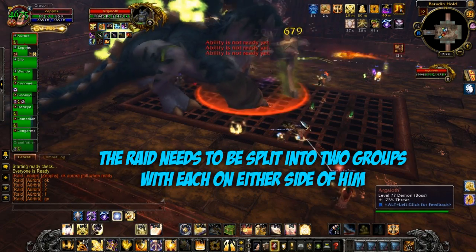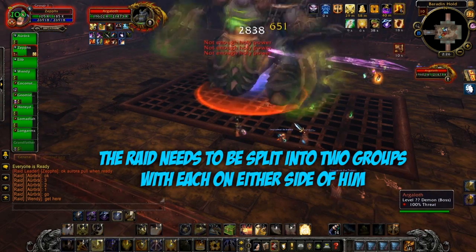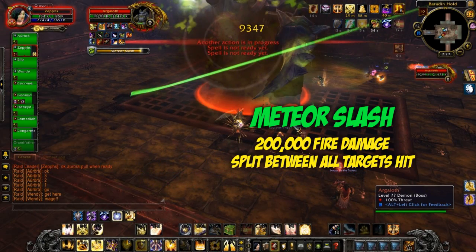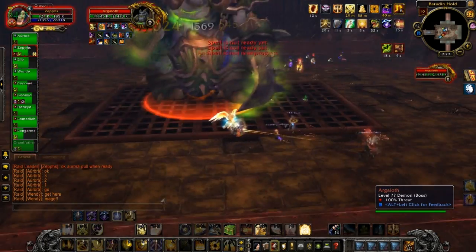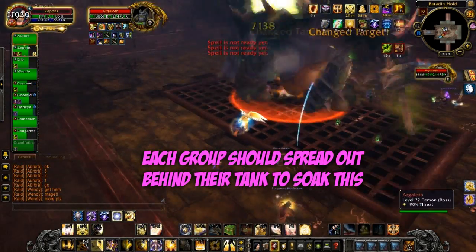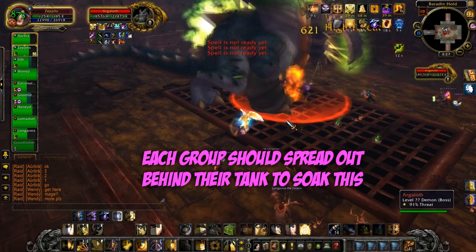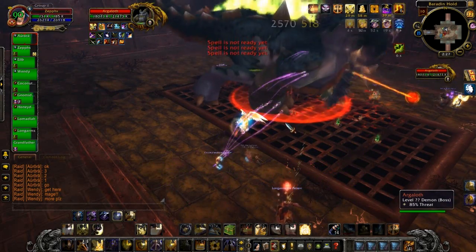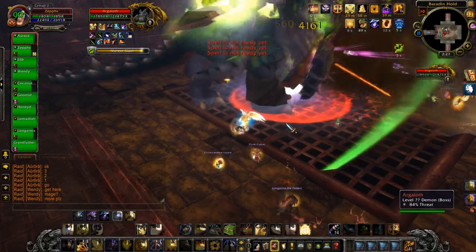The idea is that you need to split your raid into two equally sized groups, one on each side of him, and you have to take turns to soak his Meteor Slash. This will do 200,000 fire damage, but it needs to be split between your groups. So in our ten-man raid we had five people on each, meaning everyone in the group takes 40,000 fire damage each.